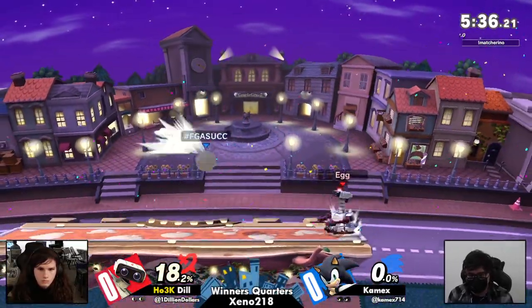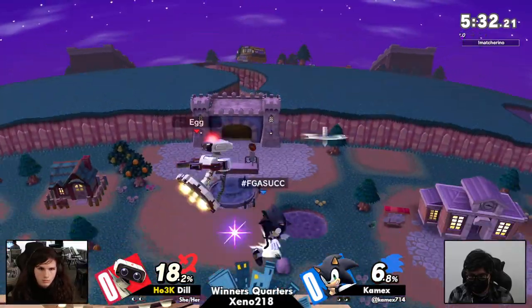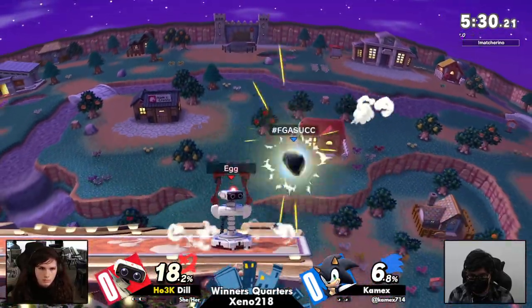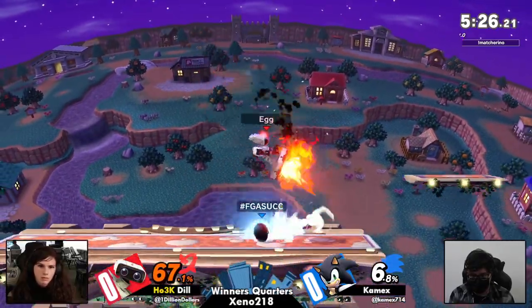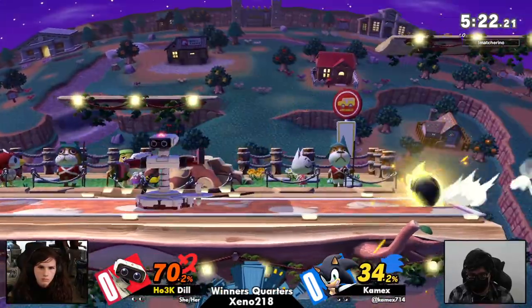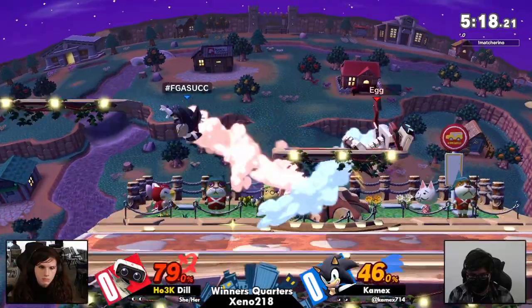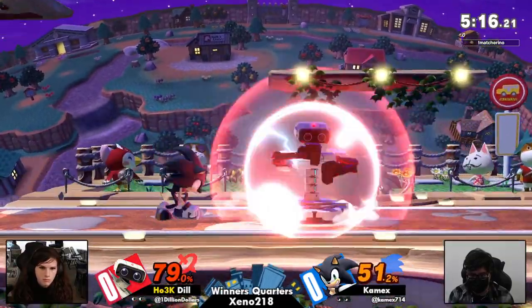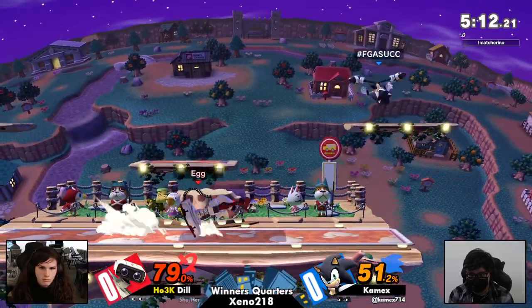You got to watch out for that Rob's side B trap. If you can avoid getting hit by it, you can get a big punish on Rob, because for all the flack people give Rob's Arm Rotor, it actually has a lot of cooldown. You wouldn't think it because of the rest of Rob's kit, but it has a lot of cooldown. If you have a good recovery, you can go down there and spike him. If he stays on stage, you have time to charge a smash on him.